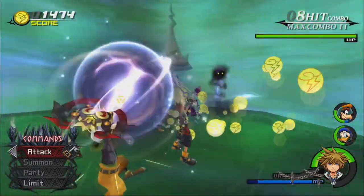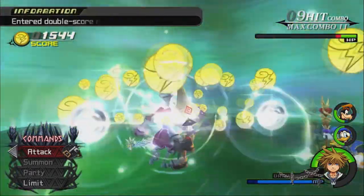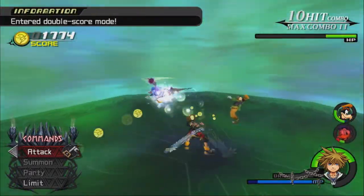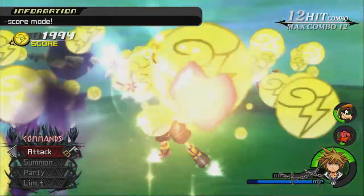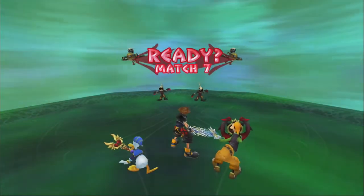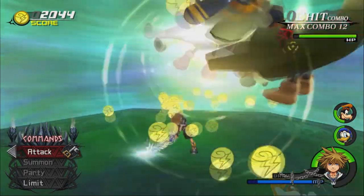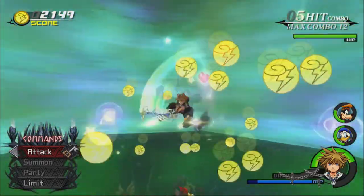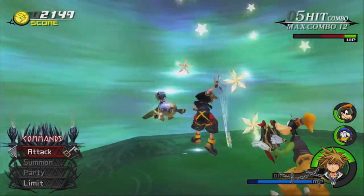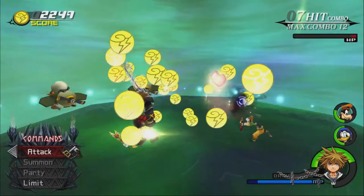Garden Brain is so powerful. Actually, at this point all of my combo finishers are really powerful. And double score mode — look at all those points. We're already at match 7, holy cow. In hindsight, I should have put Magica on my shortcut.